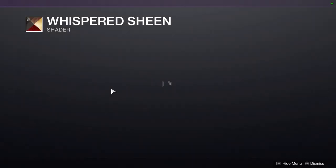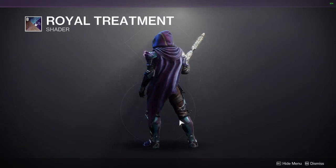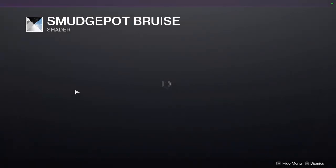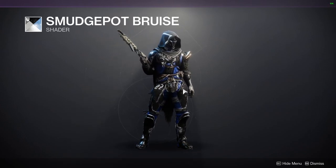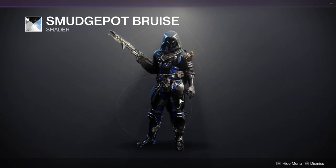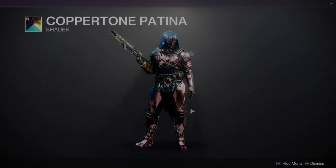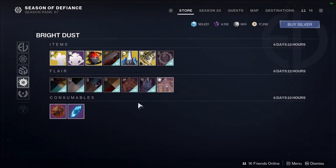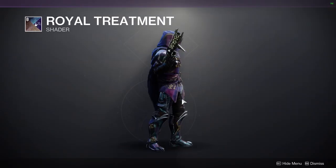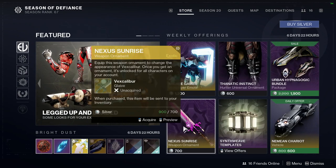For the shaders: Whispered Sheen is available — definitely pick this one up, it is a banger of a shader and a really good brown wood texture. Royal Treatment is also a really good purple shader. Smudge Pop Bruise is also really good, though just be aware that Bungie icons may appear on plate armor with that one. Copper Tone Patina is not a favorite. I'm going to be making videos on Whispered Sheen and Royal Treatment specifically because they're so good.